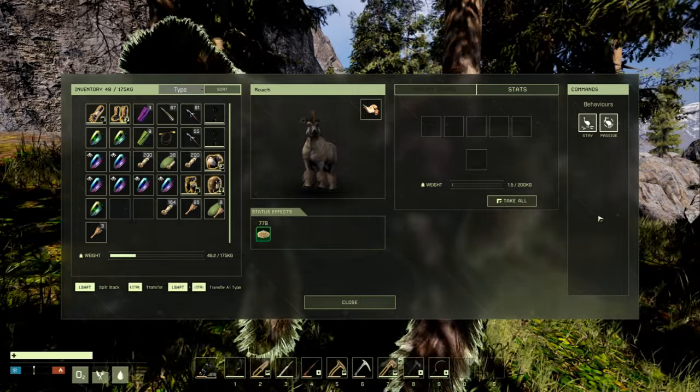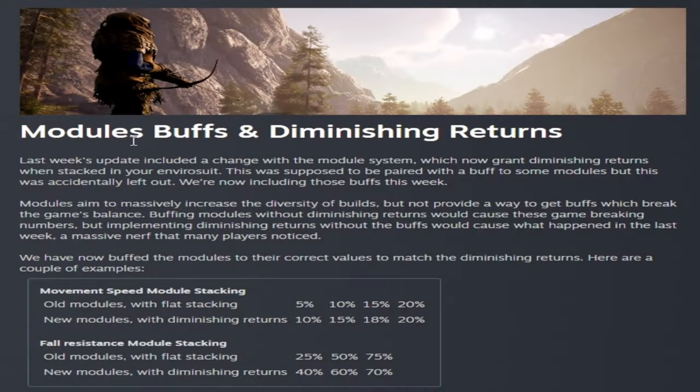Touching on the module buffs and diminishing returns again - diminishing returns are the same, but they did buff modules. For example, movement speed modules used to be 5, 10, 15, 20, and with the new diminishing returns and new module stats you'll get 10, 15, 18, and 20. If you used to stack three speed modules you're actually getting about three percent additional movement speed now, even though they are diminished with that last module only giving you about two percent. You can still get up to 20, which is what the old modules allowed.